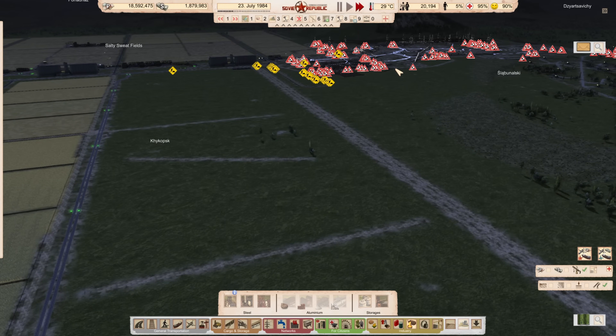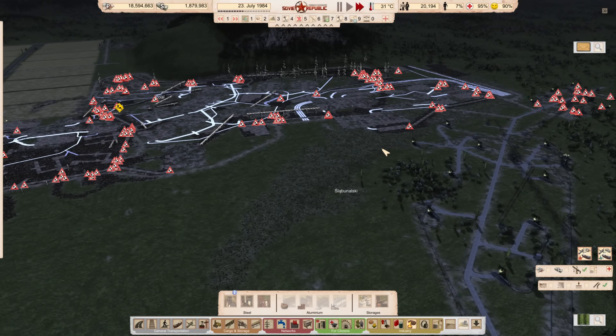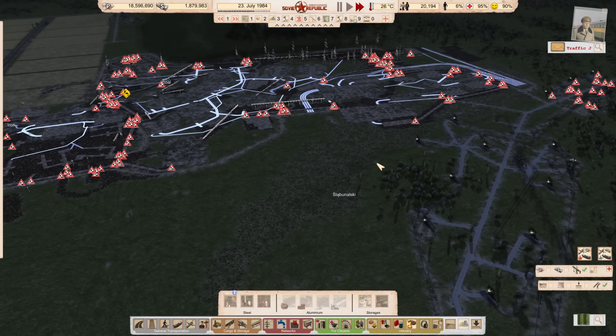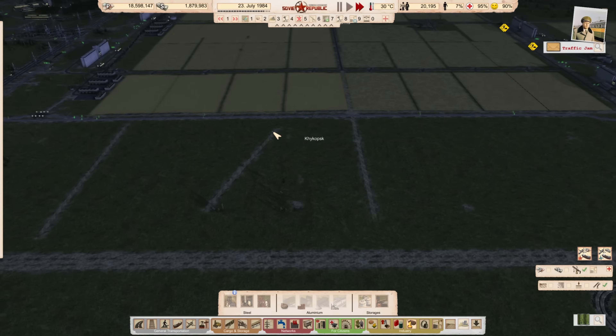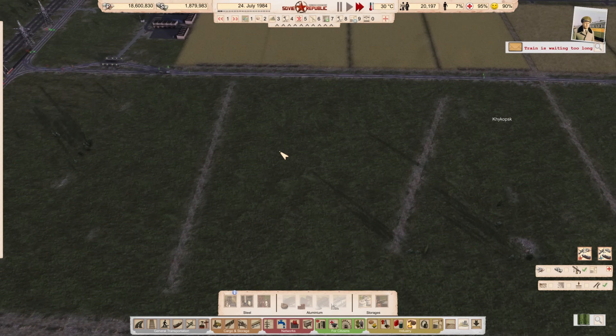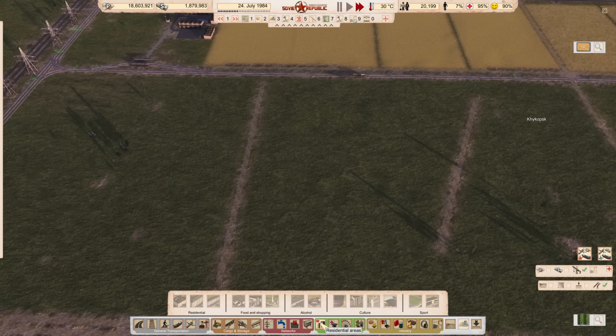The town should be close enough that we get people over here easily with a metro, not buses - we just need too many people. We need about 2,000 people to run the plant at full speed per shift per day, and I need three shifts per day. So I need at least 6,000 people to run this, plus the town itself will need some additional population to run its own services.